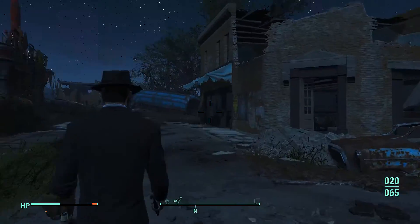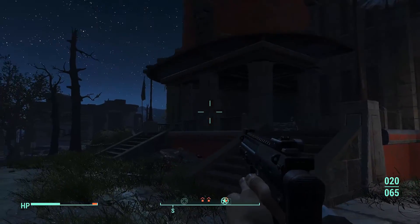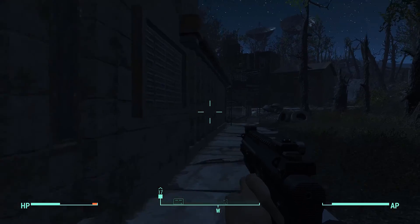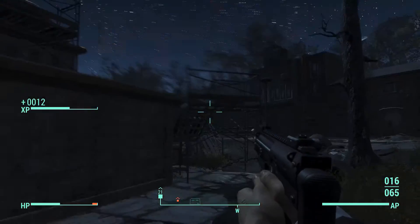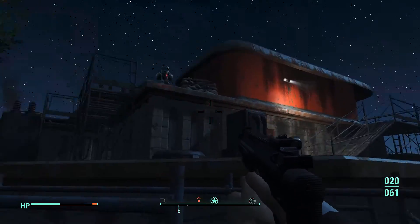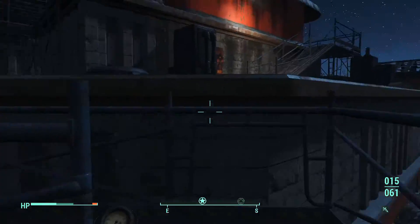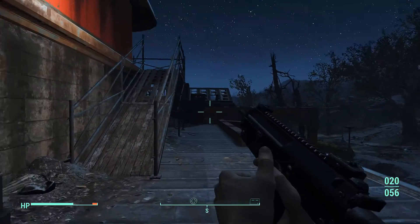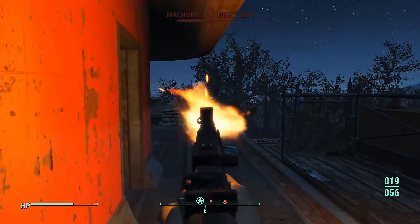Welcome back, playing some more Fallout 4 today. We're here at Fort Hagen where we left off last episode. Gotta try to find our way inside. I hear these turrets — I think we gotta take those out as we go along here. That one is pretty close. I wonder how many stims I got left — we'll worry about that later. There's got to be some way in from the roof.